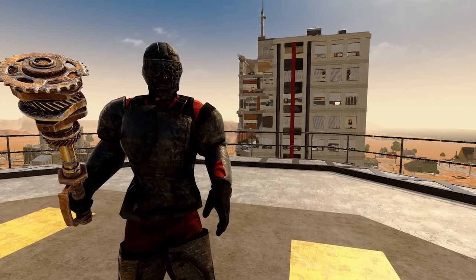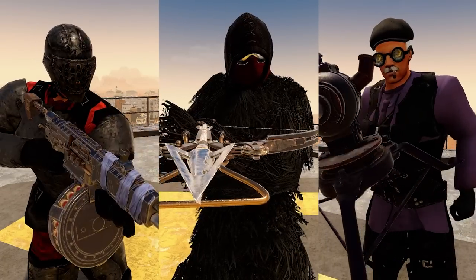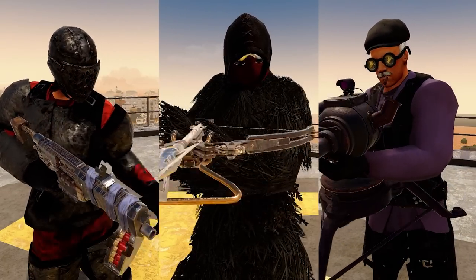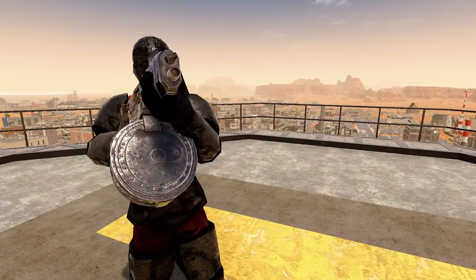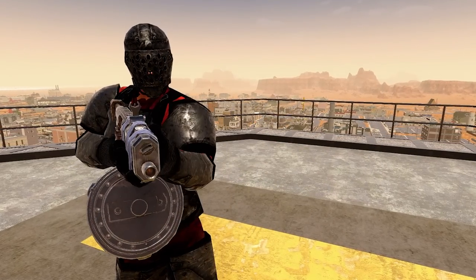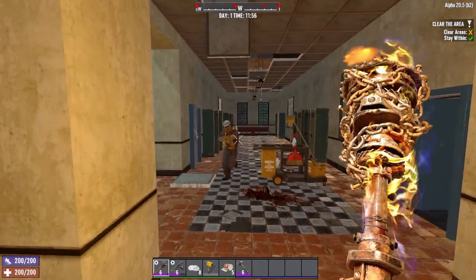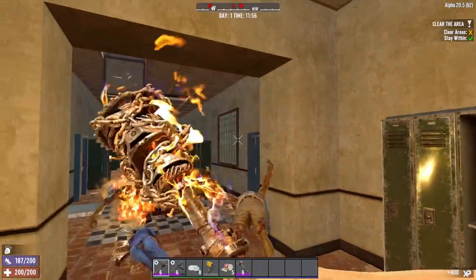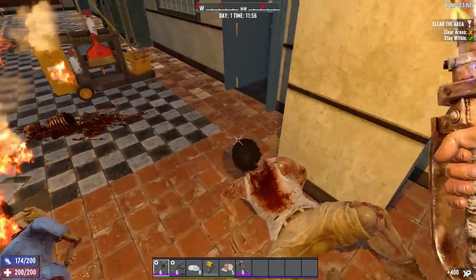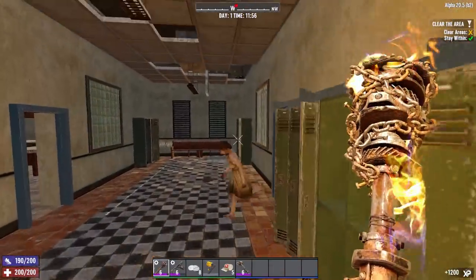Welcome to part 1 of a series I'm calling the 7 Days to Die Insane Nightmare Survival Guide. I was going to make this one video going over 3 powerful character builds that you can use on Insane Nightmare, but it ended up being far too long. So I figured I'd split this into 3 parts. I've called this first character build The Brute, and it is the bread and butter of any Insane Nightmare player. If you've never played Insane Nightmare, I'd recommend starting here, but the build will still serve you well on lower difficulties.